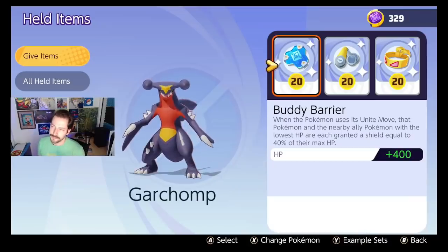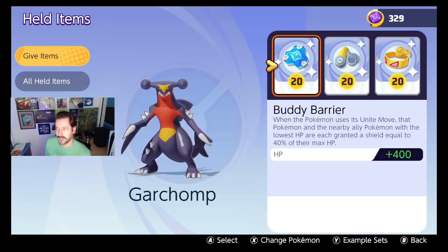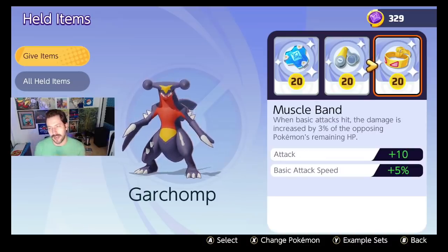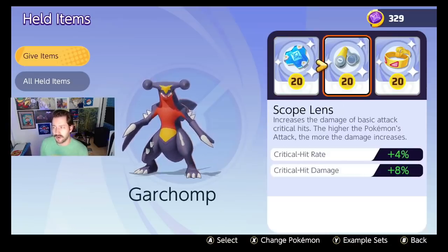Garchomp's a weird one. Garchomp also crits, but when you use Garchomp's Unite move, that Buddy Barrier is extremely important so you can live through it and be ready to attack everyone like a monster. Scope Lens so you can do a ton of damage, and Muscle Band because you're doing a ton of basic attacks — this just helps you chunk people down. This is what I like running on Garchomp.